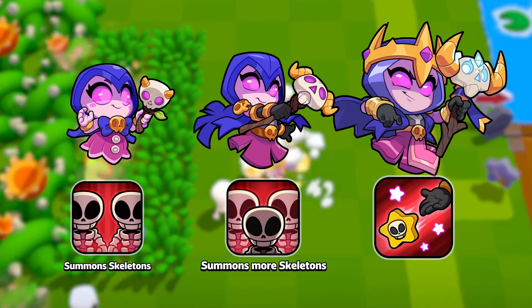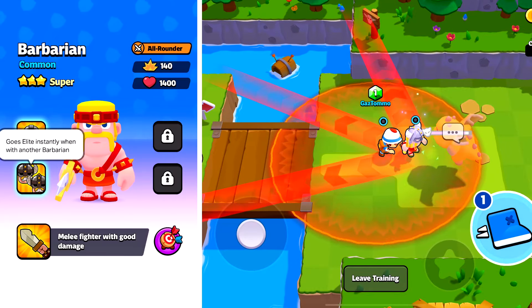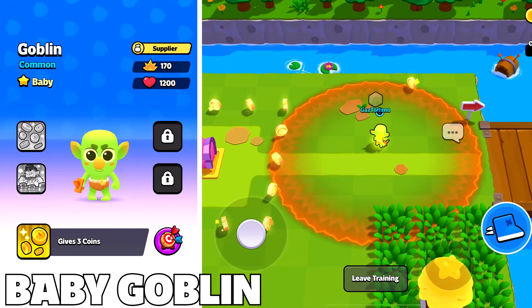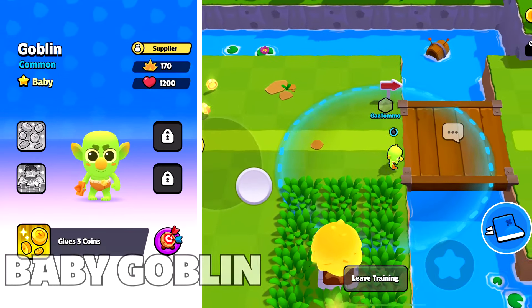Moving on to the characters, or squaddies as I like to call them, that you can unlock from playing in the green world. When you unlock a new unit it starts off in baby form, then you need to evolve into the classic form and then the super form — and not only do they change in appearance, they also grow stronger with stronger abilities. First up is the baby barbarian, a melee fighter with good damage. When evolved to classic he becomes elite after bashing lots of baddies, and super goes elite instantly when with another barbarian. Next up is the baby goblin who gives three coins because he's a supplier unit.